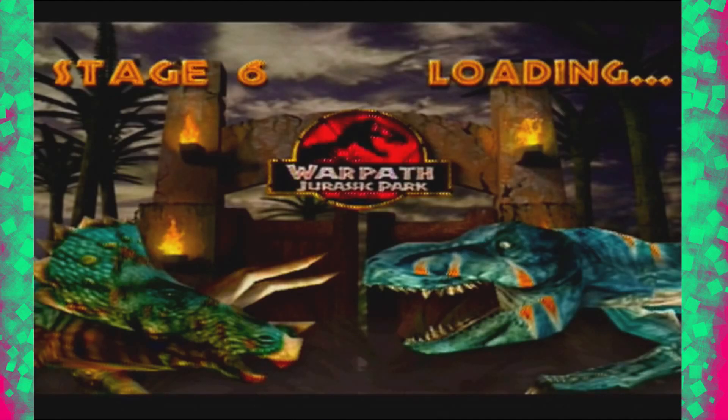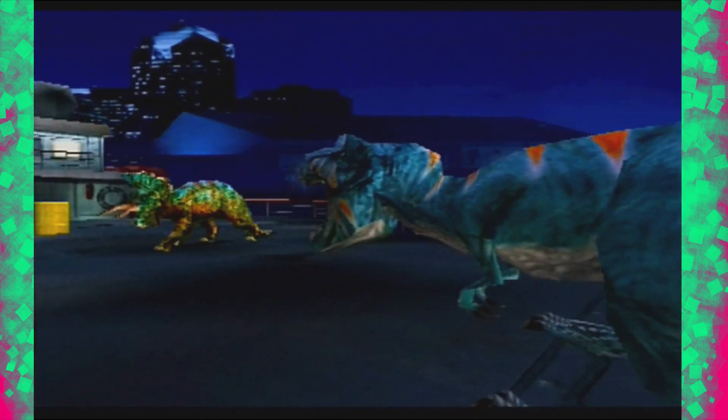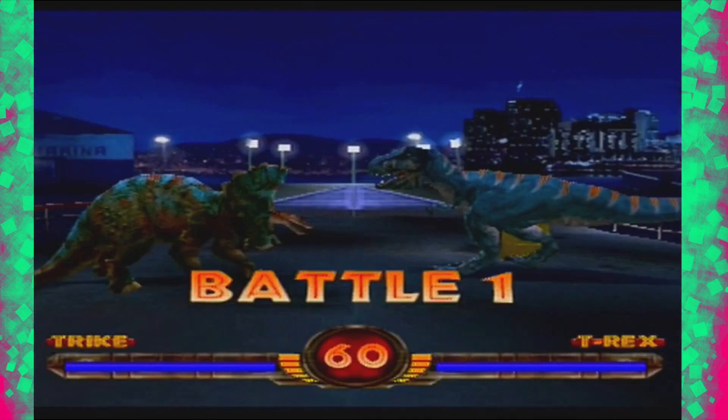We've only got two dinosaurs left after this. Oh, that's a nice looking T-Rex. You can't get that colour — you can only press circle to choose a different colour, that's it. Maybe square is a different colour — I'll try that with the next one. I'll try clicking square and see if that gives us anything else.